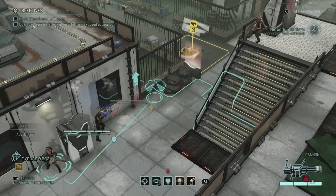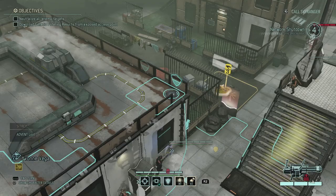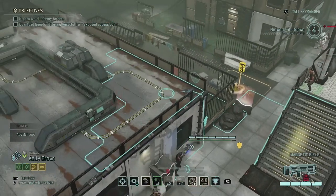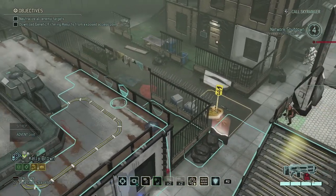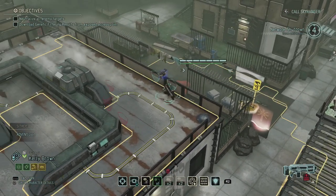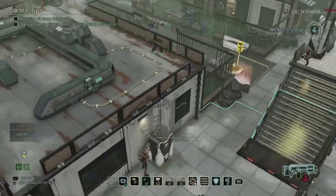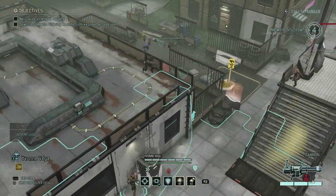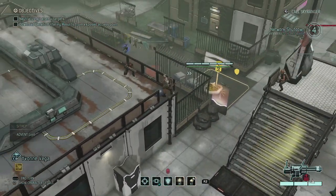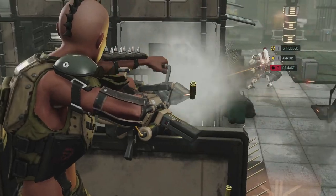Yvonne can move a bit closer to get a better shot, even from height advantage over here. Let's put Kelly down here first, heading out, going all the way up. I could hack the mech as well but I don't think it's worth the risk. I could go with haywire protocol, but I'm not going to. So Yvonne, let's go up here as well giving you height advantage and a better shot. Because you have shredding on your cannon and I want that shredding. So there we go, 90%. Shred some of that armor — there we go, one armor lost, and three damage on top of that as well.